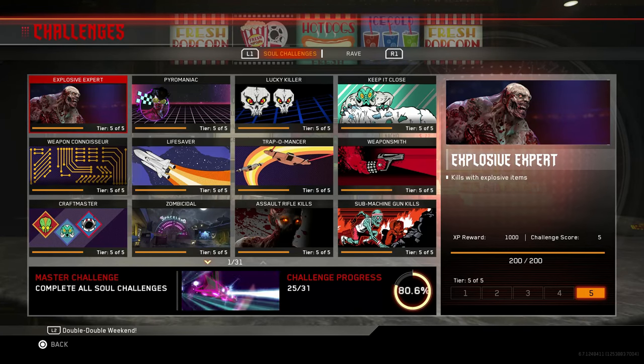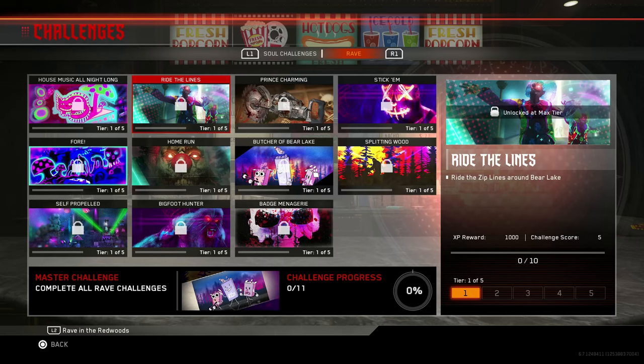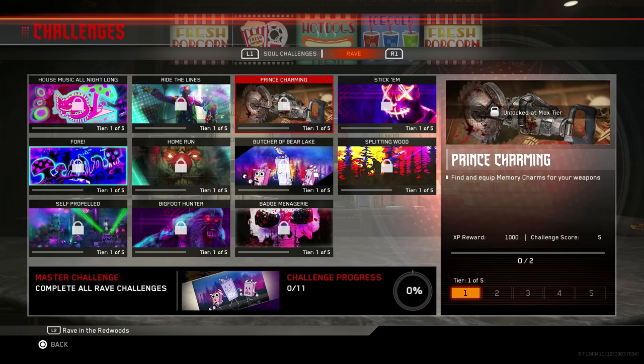It's under Soul Challenges and there's a whole section for Rave. The first challenge is kill enemies while in Ray Vision. Next one is ride the zip lines around Bear Lake, which is pretty cool. The next one is Prince Charming — find and equip memory charms for your weapons, so there's going to be something you can add to your weapons called memory charms.